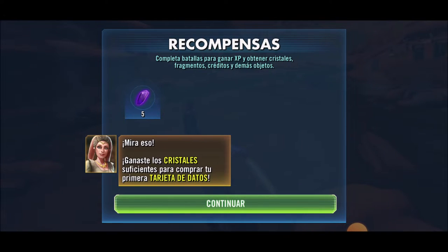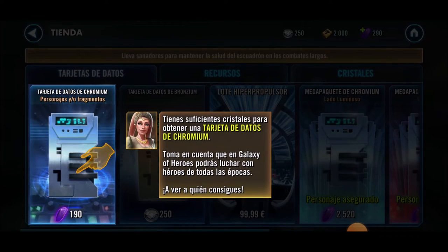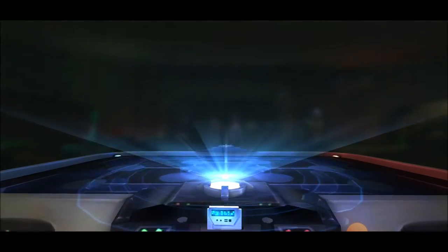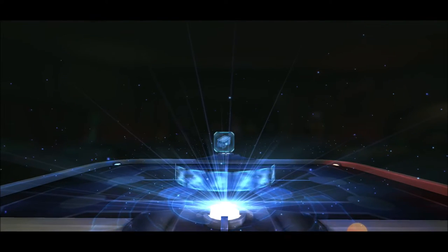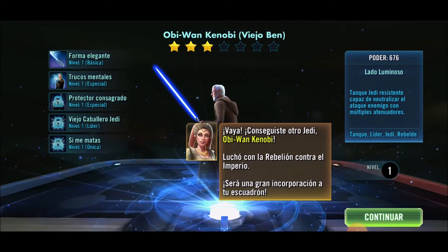Rule number 8: choose a good guild and help it as much as possible. Every day you can earn approximately 600 tickets to contribute to your guild. Try to contribute at least that amount — or as many as possible. The good news is that this is easily achieved by following the rules we have already mentioned.